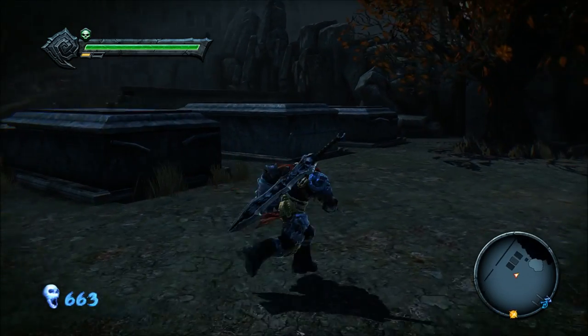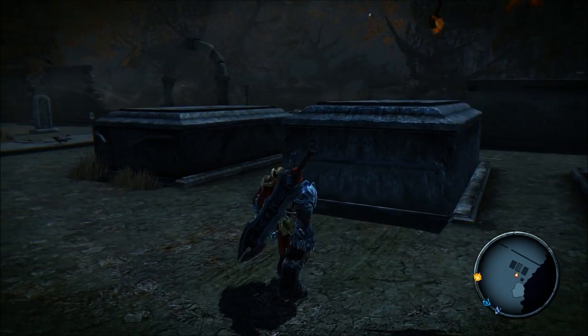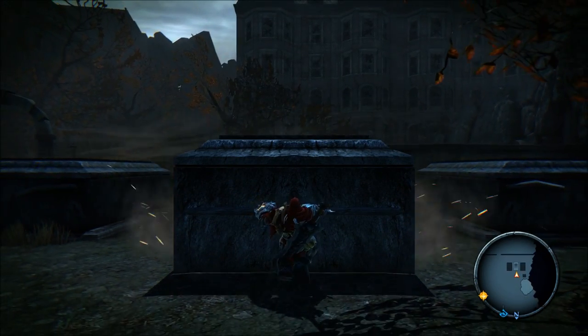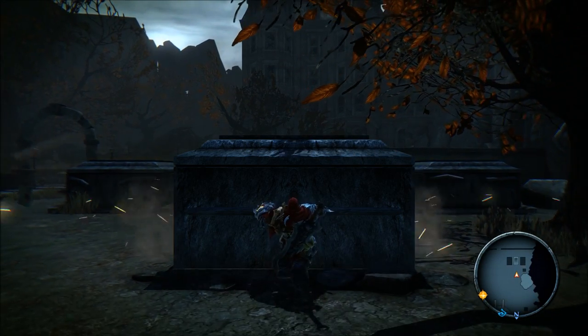Proceed in the same direction and you'll come across three tombstones — one of them does not look like the others. You'll also see drag marks on the floor, which gives you the idea to start pulling this tombstone out. Once you do, it'll reveal a hidden passage.